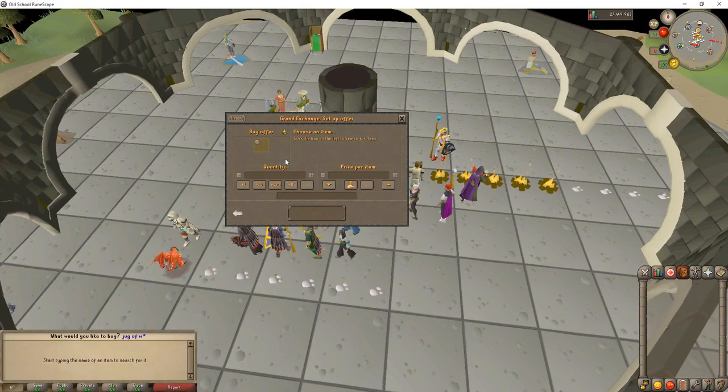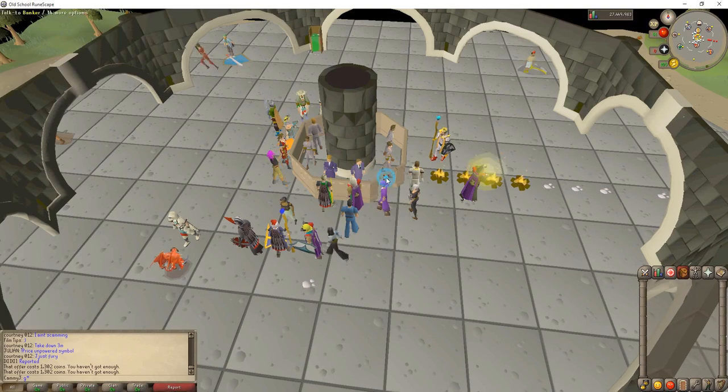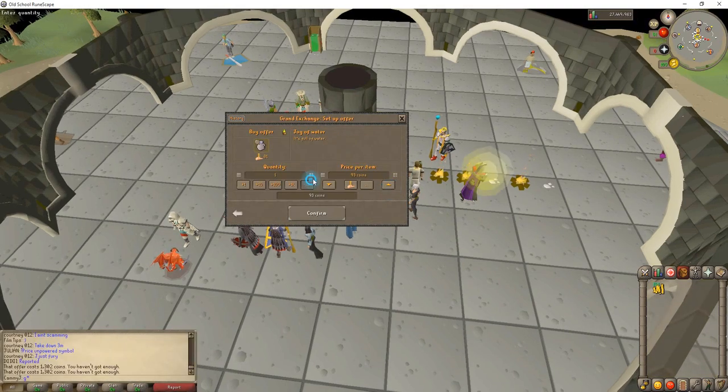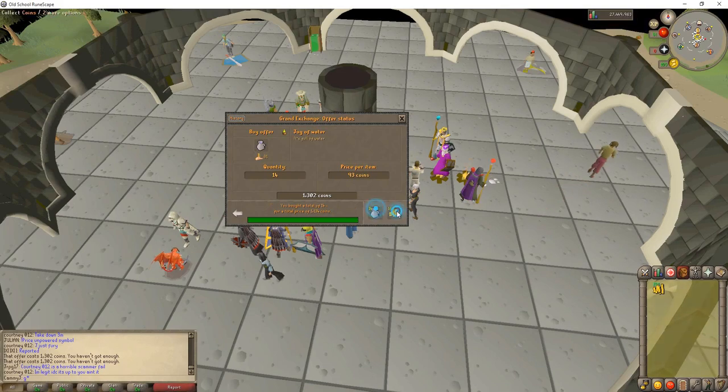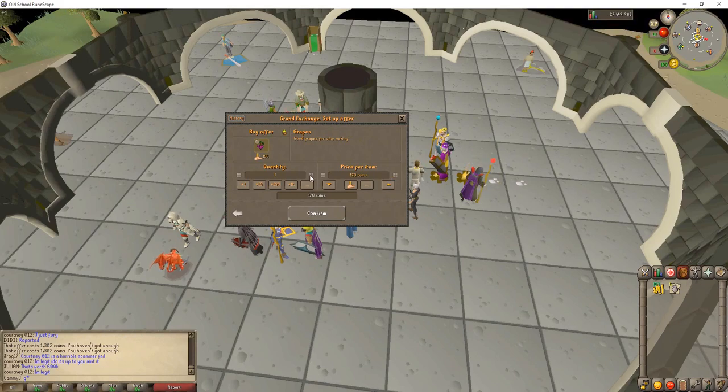What you're going to need is a jug of water — I recommend you buy as many as you can. If you're going for 99, I bought more than 50,000. For each inventory, you're going to get 14 jugs of water. I'll show you how I did it. What you need is grapes and jugs of water — that's about it.